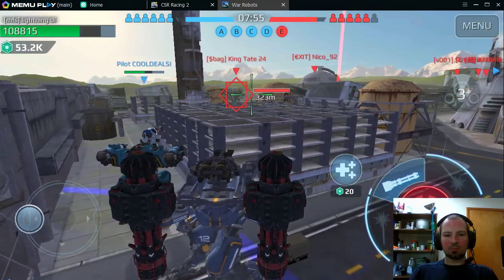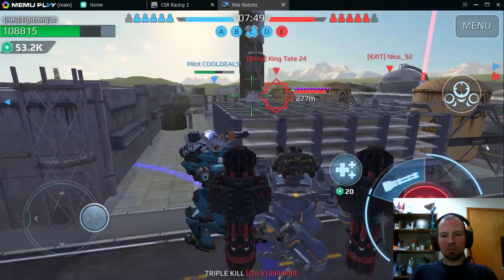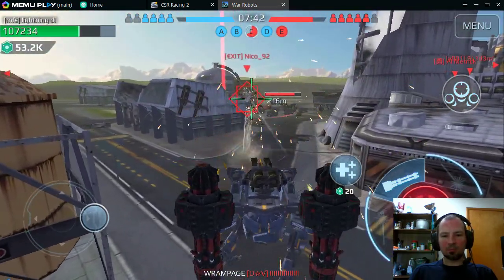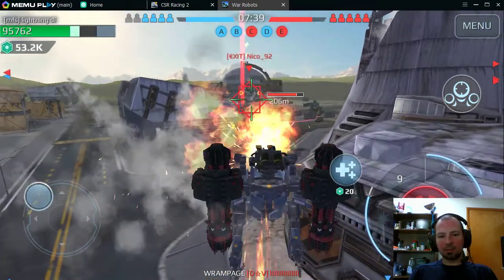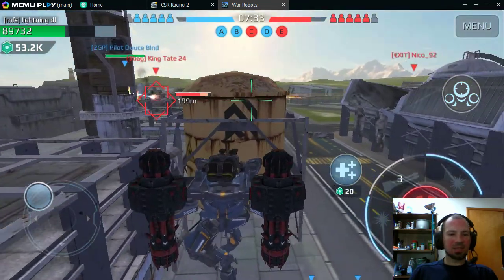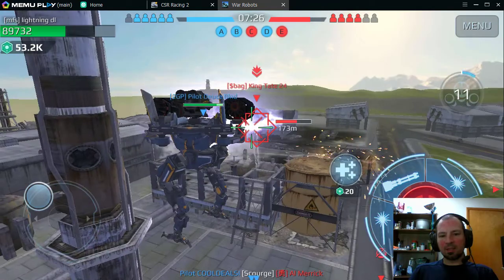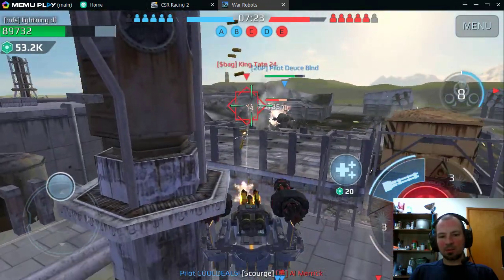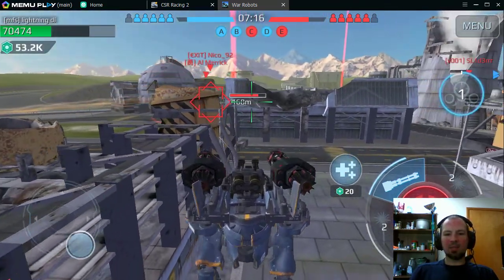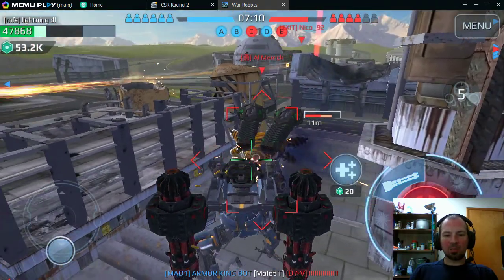Here comes somebody. He's going to come over this way so I'm going to try and get him. Let's go after this Lancelot. Oh, I'm out of ammo — I need to hide. I think that's a Spectre — no, that's a Nemesis. Let's go kill this Nemesis as soon as his shield goes down. We almost got him. I'm going to try and hide so this guy can't hit me. That fangs out almost caused me to meet my doom.